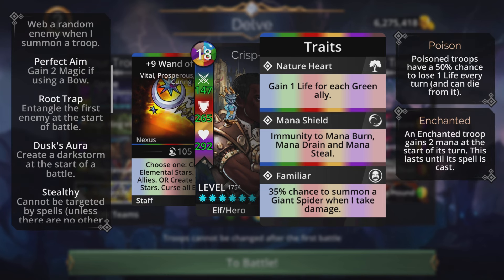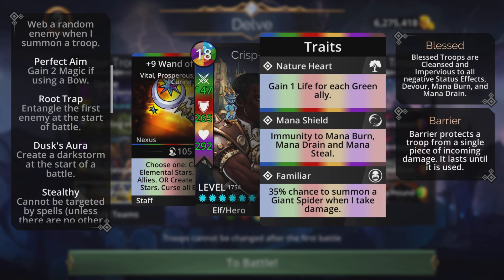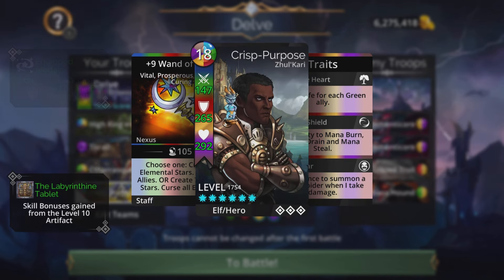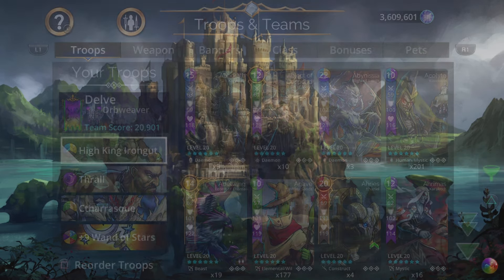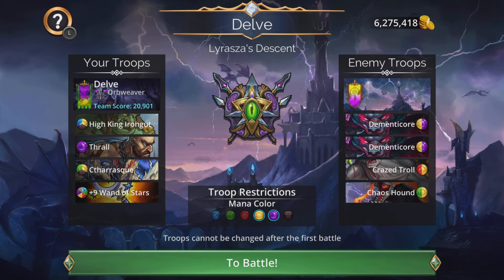The class here is Orb Weaver because it has Root Trap on the first enemy and a purple storm. I want to get Thrall spell ready quickly so I can cast him and get everybody else spell ready. With potions of explosion, a couple explosions, a purple gem cascade, and Thrall will be spell ready. The banner is the Dark Fey Banner from Dark Court faction — plus two purple — and Thrall already has a purple link, so it goes fast.